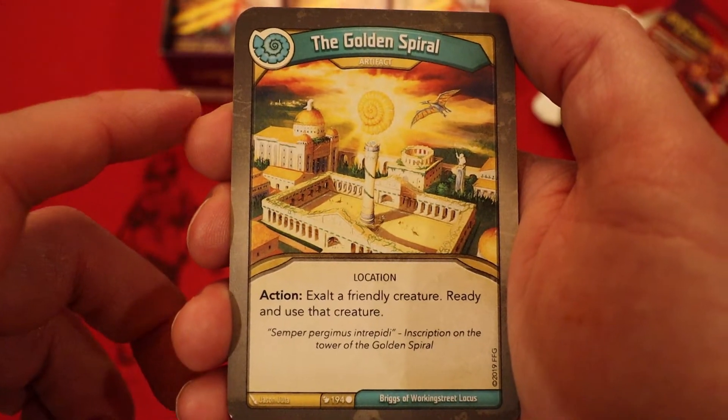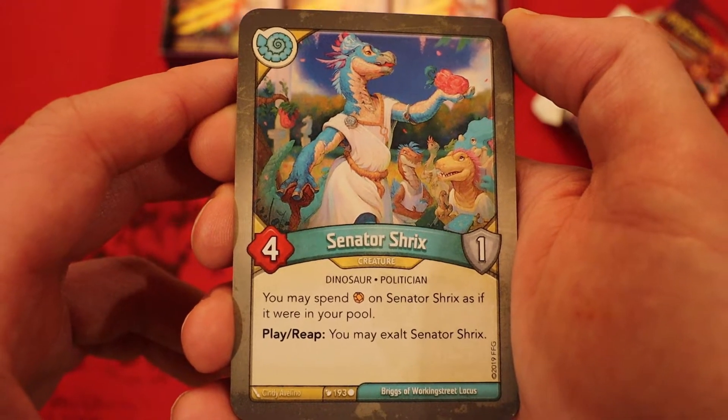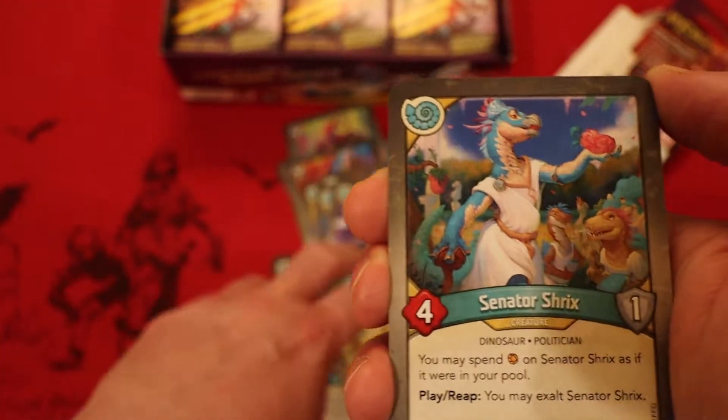The Golden Spiral: artifact, action — exalt a friendly creature, ready and use that creature. That could be pretty good — maybe used on the Yancy Gangs. Senator Shrix: four power, one armor. You may spend amber on Senator Shrix as if it were in your pool. Play, reap: you may exalt Senator Shrix.